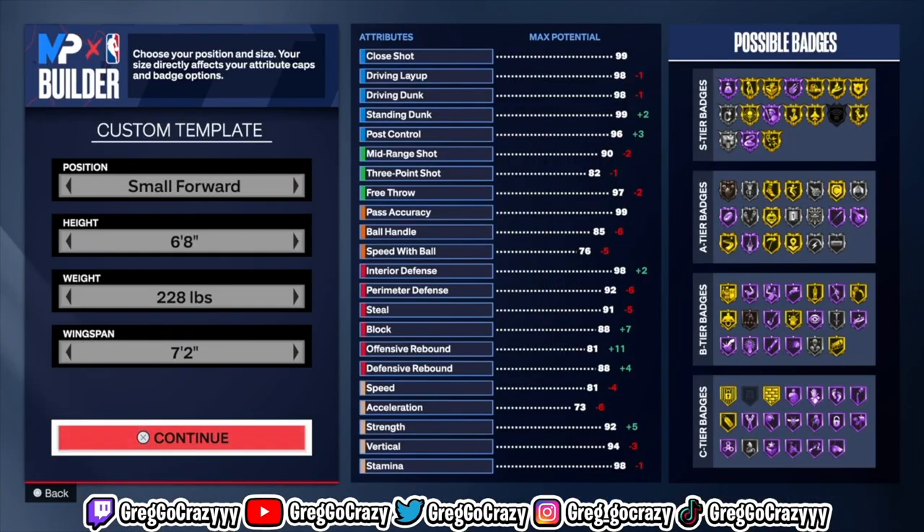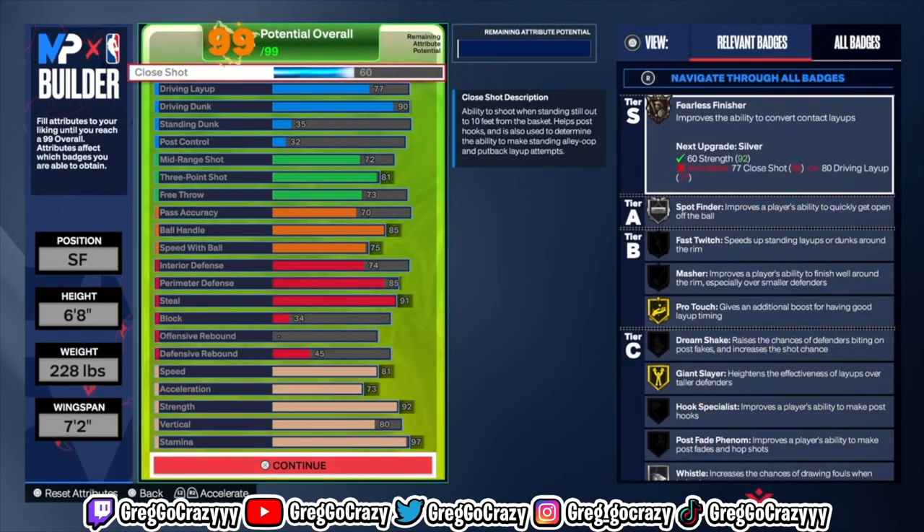This build right here is a small four. He's 6'8, he weighs 228, his wingspan is 7'2. He's got a 73 acceleration, but if you throw boost on and follow my video to get the get-it rate plus four, you should be okay. He moved just like a guard — the clips show it. Once you complete everything and see the build, these are the stats that you're going to want to put on this build.